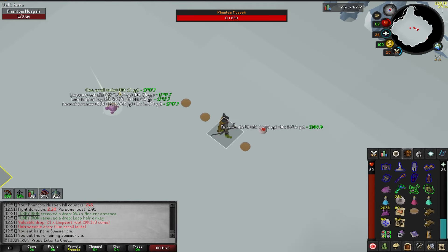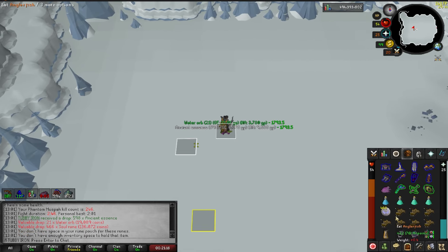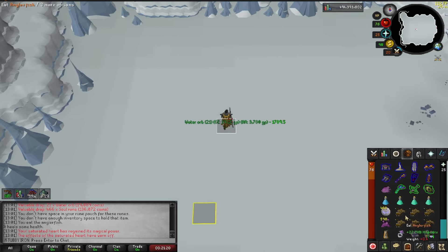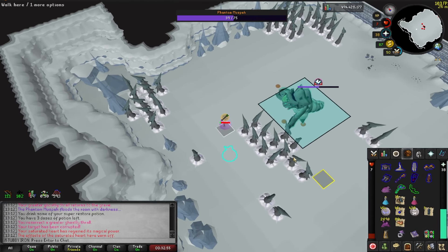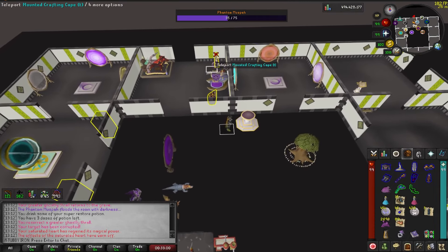I am loving these elite clue drops, getting really lucky with them so far. Muspah dropping soul runes is another great drop - using the Tumeken's Shadow just uses so many runes. Great power sure comes with a price. I griefed this kill - could've procced Redemption but I'm just bad at the game. Not worth getting chancedfor it.